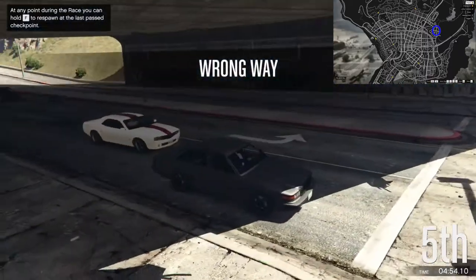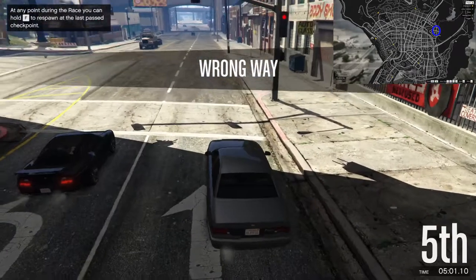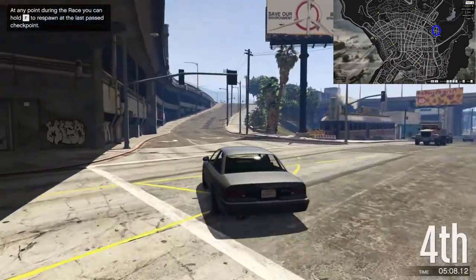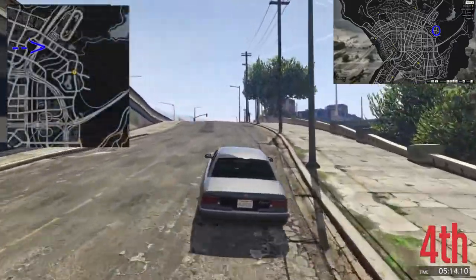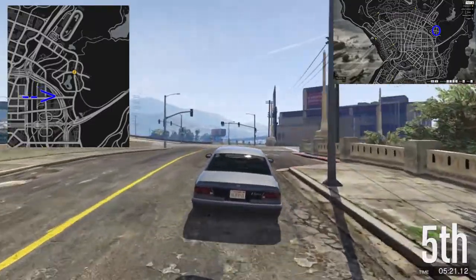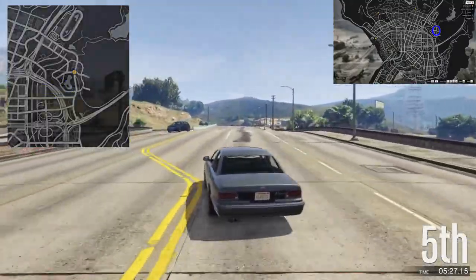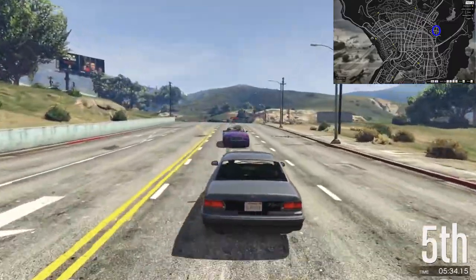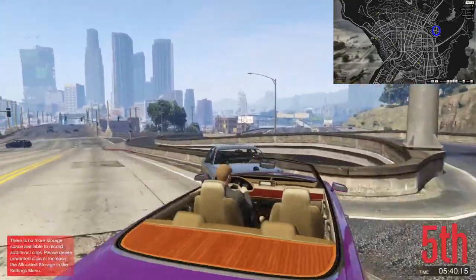I don't really want to start just shuffling forwards because that looks suspicious as well. So I'm going to just sit here, trying to look innocent. I did this last time we played this map — I keep thinking that bridge takes you down straight into Mirror Park, but it doesn't. So I need to actually come up here, turn left here, go across this bridge, and then turn left again.